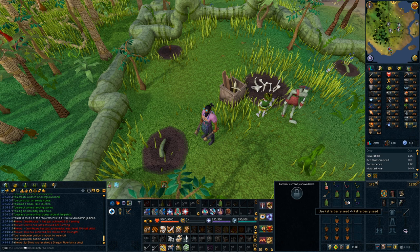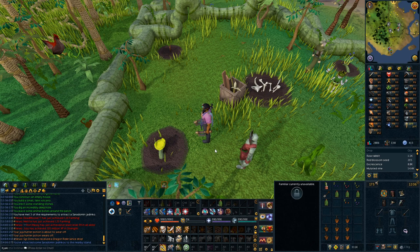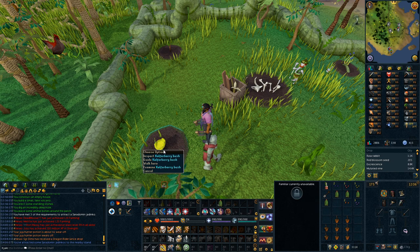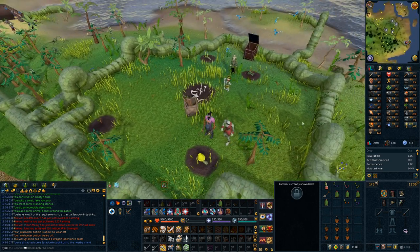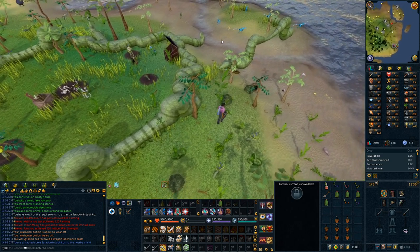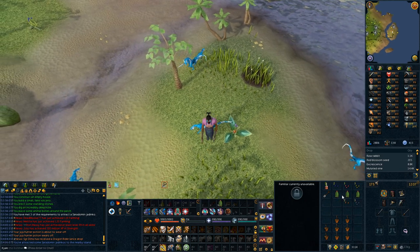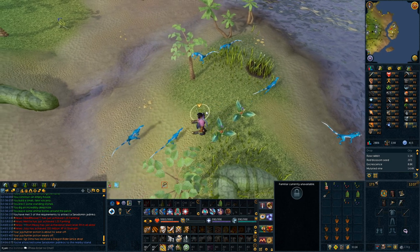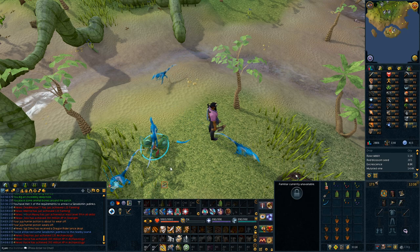Once you have 3 requirements met, plant your Calferberry seed. At this point it will either say that you have attracted Jadinkos at the nearby island, or if it says nothing, simply clear the bush and plant the Lurkberry seed and wait a few seconds. You should then get the message that you have attracted Jadinkos at the nearby island. Simply climb over the wall and climb up the vine to the next island to catch them. Lay down your Marasal plants and wait for them to get in — you only need to catch 1. Once you have caught 1, congratulations, that is 1 out of 3, and from this point forward it gets easier.